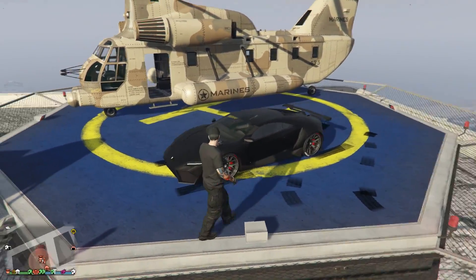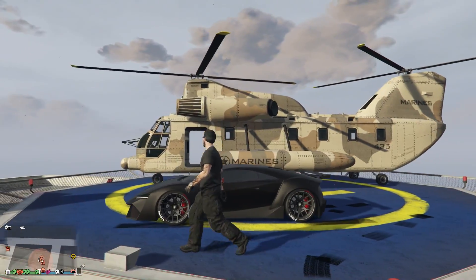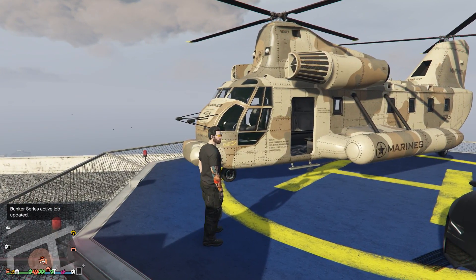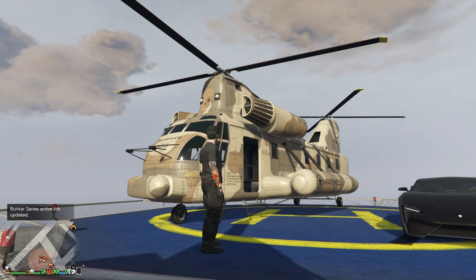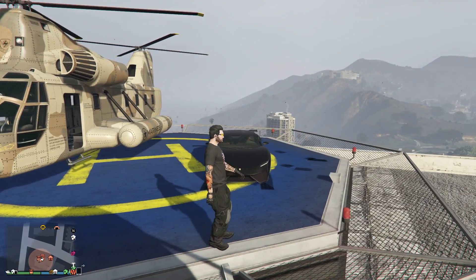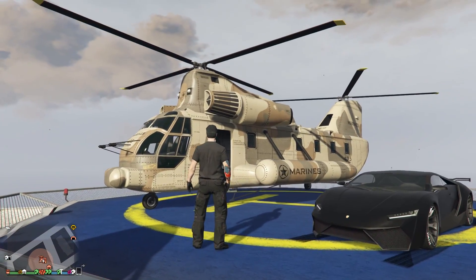I usually pick Reapers just because it's a nice lightweight vehicle for the Cargo Bob to carry. Different vehicles do have different weight — some are almost impossible to lift, like the HVY Insurgent. The Cargo Bob can kind of glide with it but can't really lift it. Certain other vehicles like the Roseville Valor can be lifted, but it does so slowly.